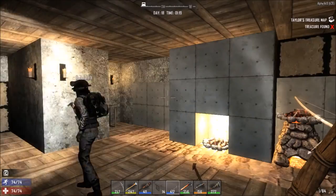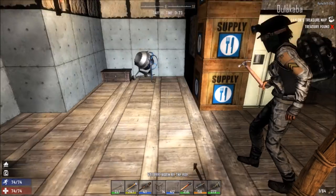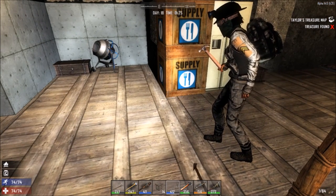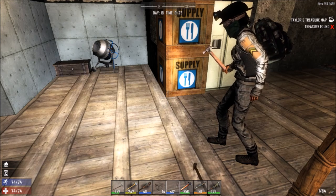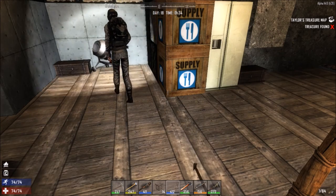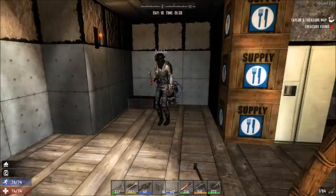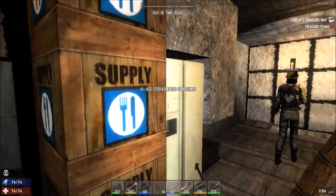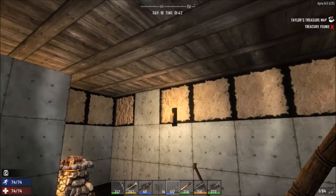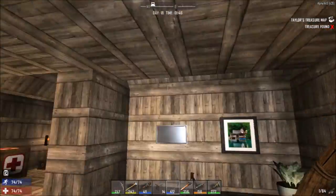They've completely changed how it's all done now. To go from a basic wood frame all the way up through reinforced concrete takes a tremendous amount of materials - two full wood upgrades, three full iron upgrades, and two full concrete upgrades. On the other hand, if you just forge rebar frames it only takes one wood upgrade and two concrete upgrades, so it's a whole lot cheaper to do it that way. You make them in the forge now.